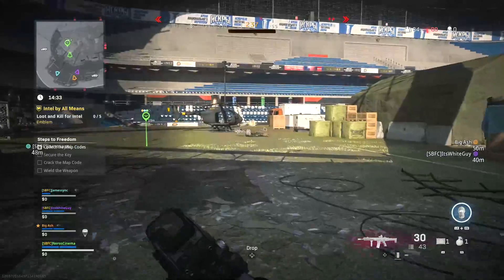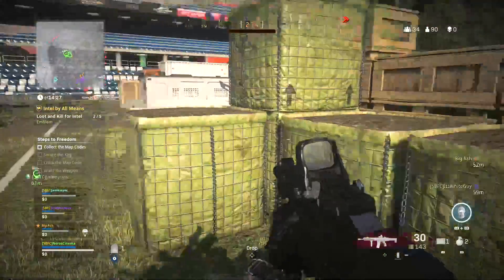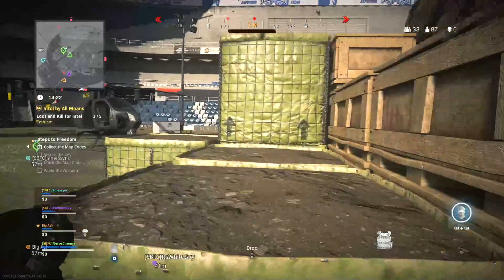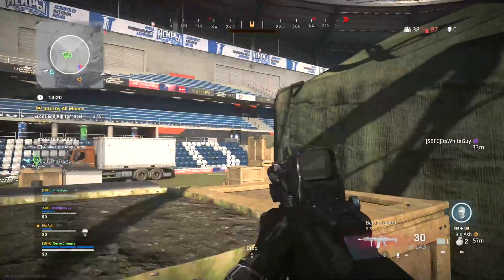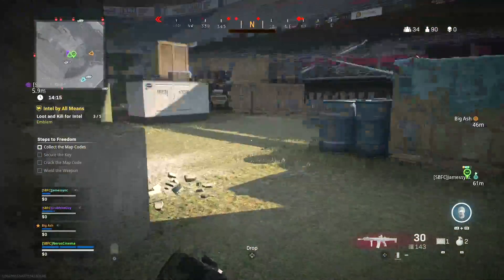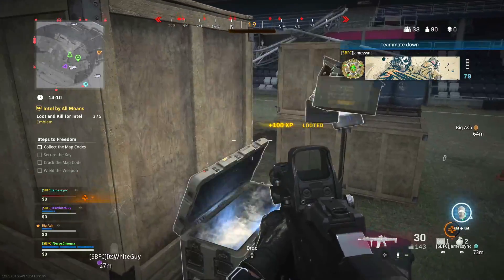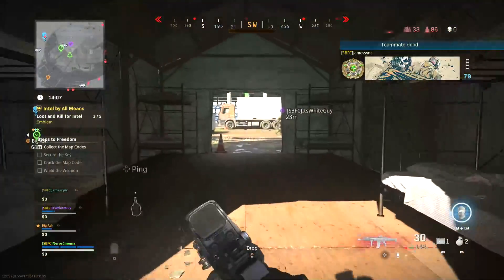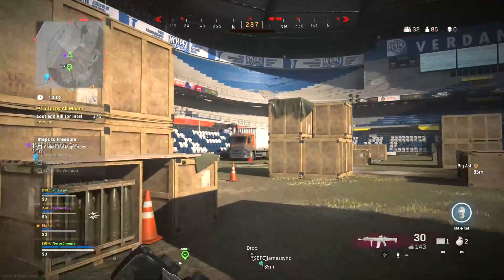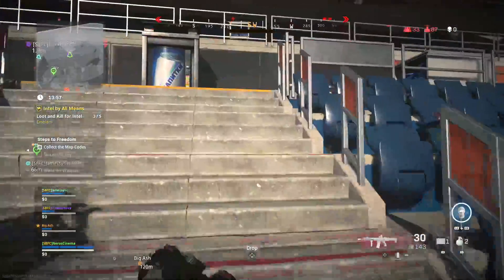The screen is going to glitch out a little bit every now and then, which looks really cool. Alright, there's intel right here — secure the key. I just got a map code. It says three of five right now, so we have to kill people or loot to get those. We might just need to keep killing enemies. The key is literally on the opposite side of the map — fuck off, game.